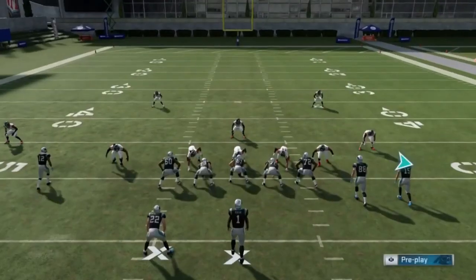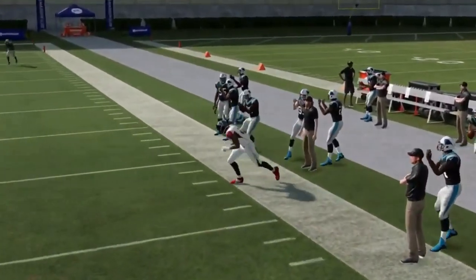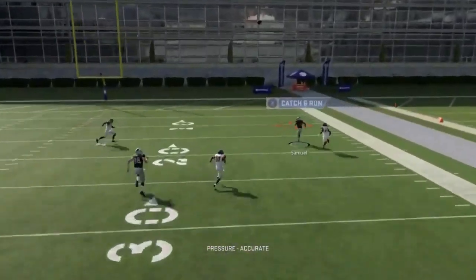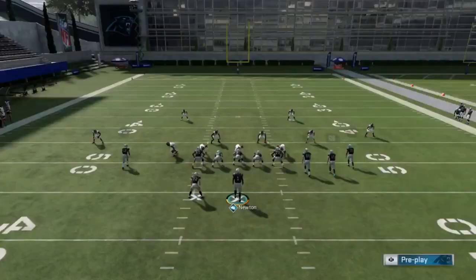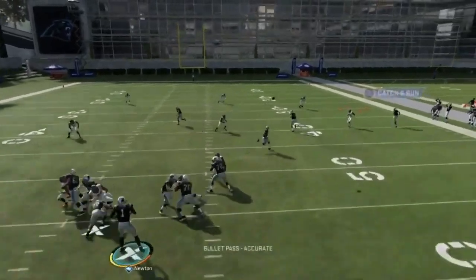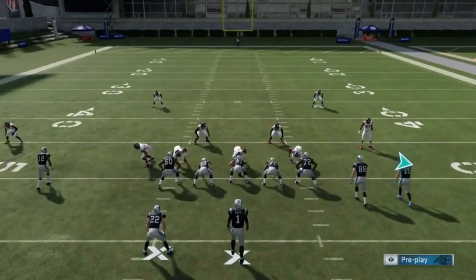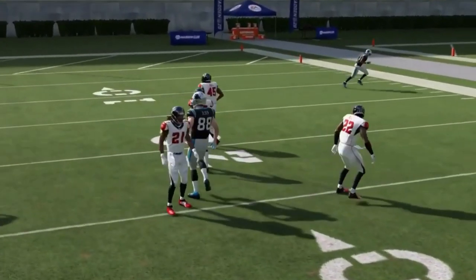Next we have the verticals. Very similar setup to vertical plays in other formations like gun bunch — just motion this guy out and drag the A route. The X route is a really good check down but throw it earlier than that so you can turn up field. The B route is going to be open against cover three and man coverage — just wait till it turns up field and you've got a catch and run. The risk with pass late on these short quick routes is inaccurate throws.